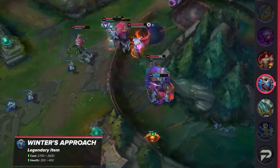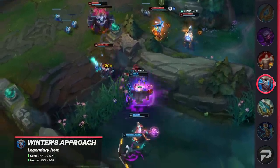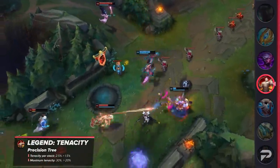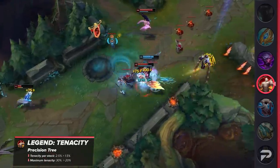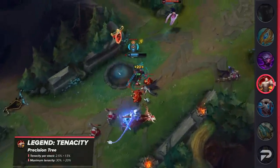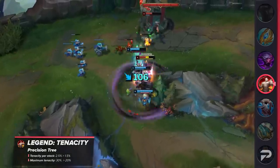The movement speed on Rod of Ages is being buffed from 25% to 35%. Winter's Approach is having its cost lowered from 2700 gold to 2600 and its health raised from 350 to 400. The one nerf on the list is to Legend Tenacity, which will be getting 1.5% tenacity per stack down from 2.5%. With the 5% baseline, this means you now get a total of 20% down from 30%.